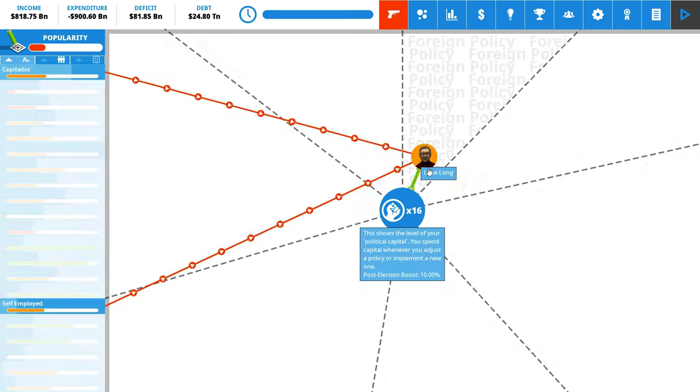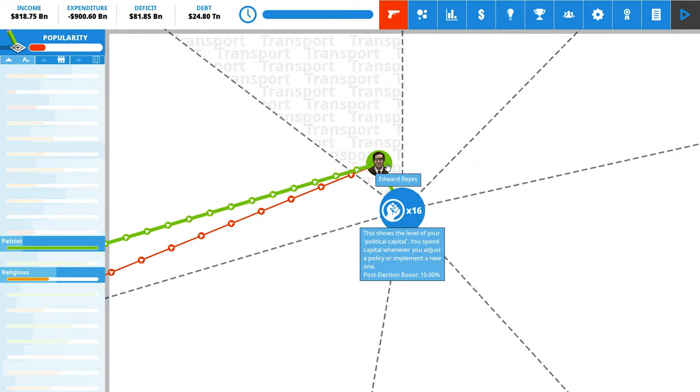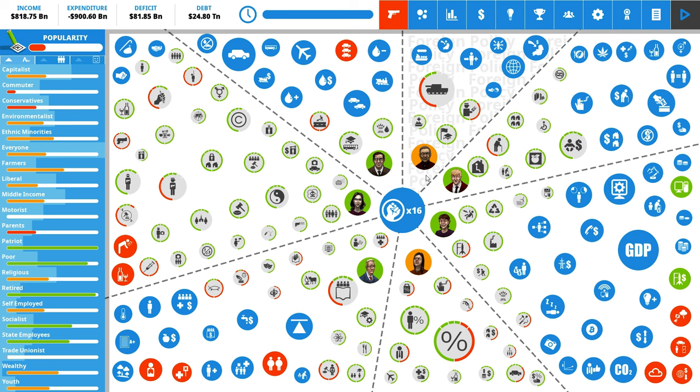These ministers are influenced by a couple of things on the left. Edward Raines, for example, is a patriot and religious - not necessarily someone who will be very happy with us long-term. But for now, patriots are extremely happy, which makes him happy, and we get a lot of political support from him. We'll need to balance that going forward and find either new ministers more aligned with our thinking, or at least placate them somewhat.